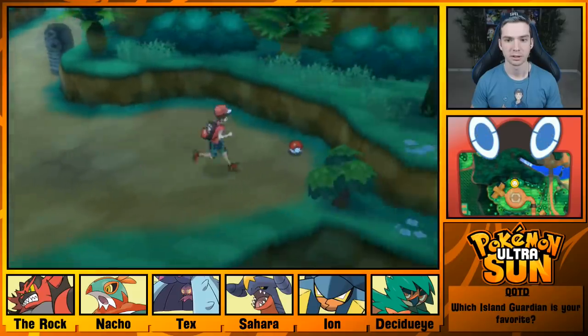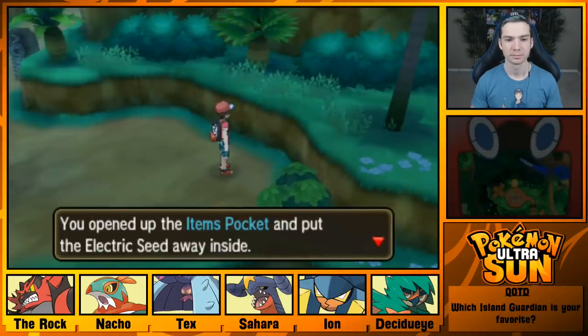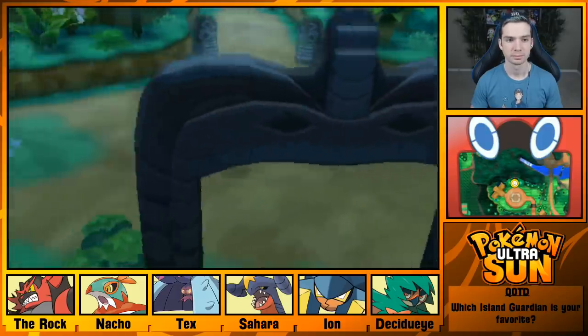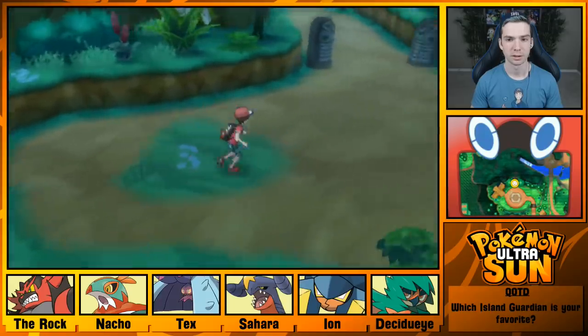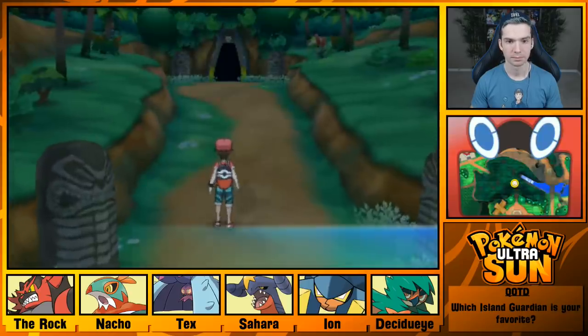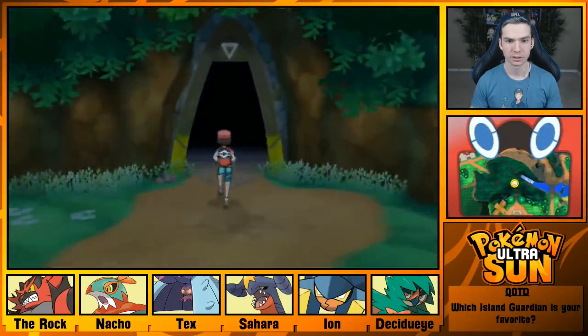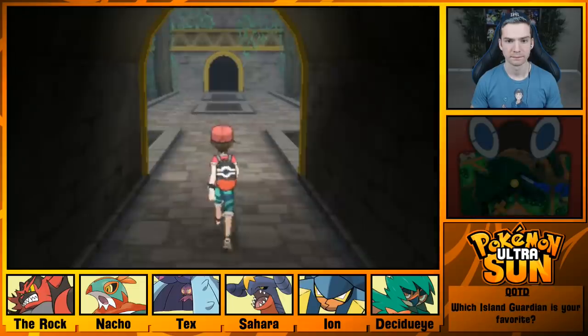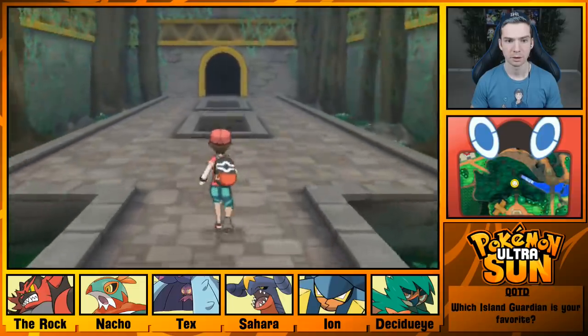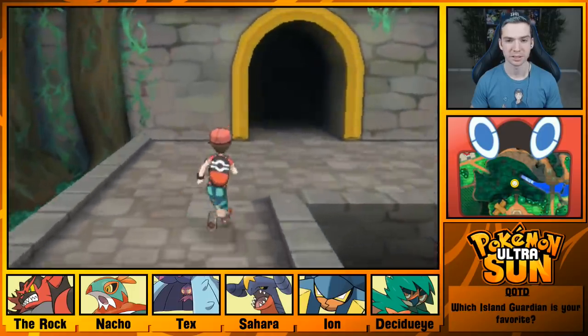Is there anything over here? Oh, an item! Cool. Nothing over there. The Ruins of Conflict. Oh, no Manchan things. This looks so cool — all these trees and stuff.